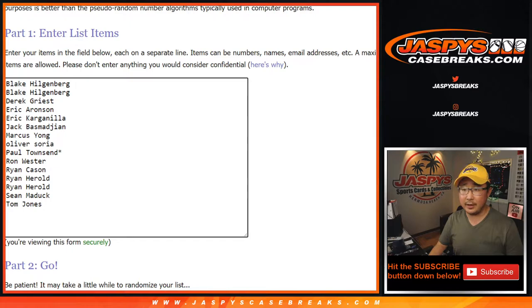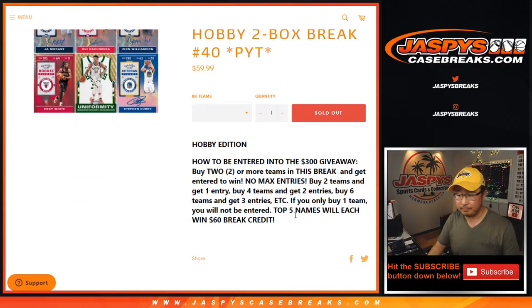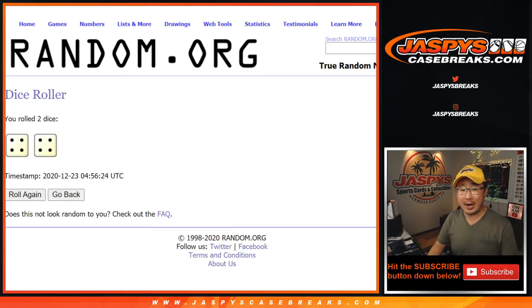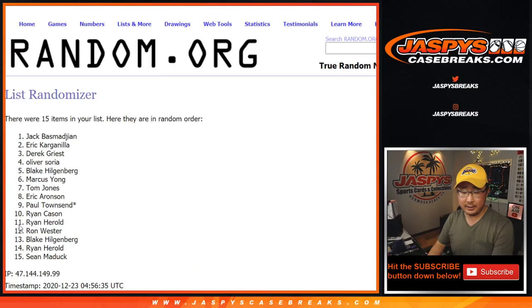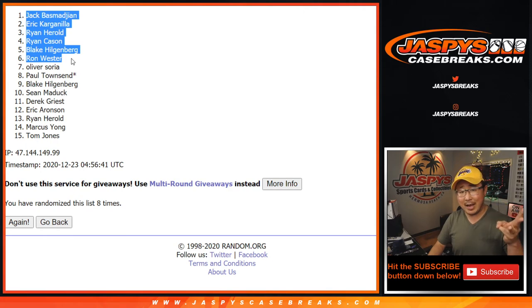Let's get all the names in there. The top six will win $60 of break credit each, which is a total of $300. Good luck, let's roll it, let's randomize it. Top six after eight randomizations — $60 each. Good luck. And after eight, there's your top six right there: Jack B., Eric K., Ryan H., Ryan C., Blake, and Ron. Congrats to the six of you.